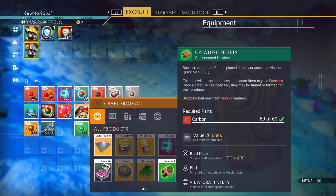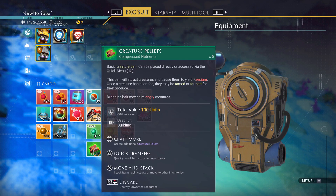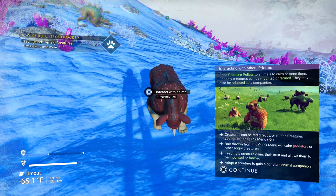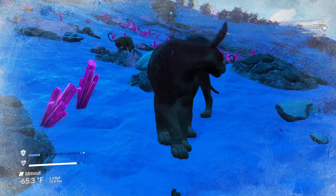Creature pellets are very easy to craft — all you need is some carbon and you'll be able to craft quite a few. Once you have your creature pellets, go up to the creature that you want to tame and use the interact button in order to feed it. Once you feed them you'll be able to interact with them again and get the creature as your companion.